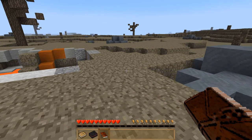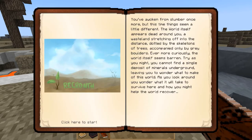Let's listen to the initial scene set: "You've awoken from slumber once more, but this time things seem a little different. The world itself appears dead around you - a wasteland stretching off into the distance, dotted by the skeletons of trees accompanied only by gray boulders. Even more curiously, the earth seems barren. Try as you might, you cannot find a single deposit of minerals underground, leaving you to wonder what to make of this world. As you look around, you start to think about what it will take to survive here and how you might try and help the world recover."